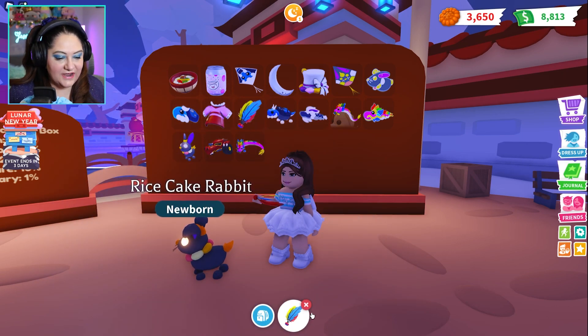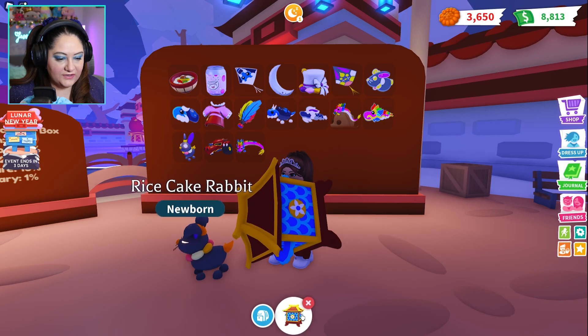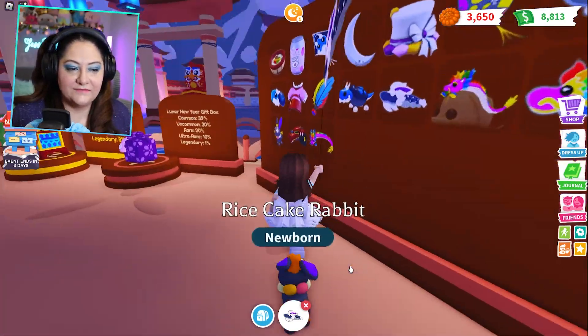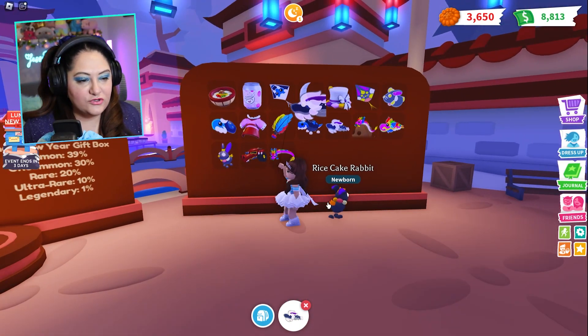Come on, we want that dragon! Dragon, dragon — a Dragon Kite! Okay, well I got the midnight one. That's okay — I'm gonna have to play some more to try and get that legendary rainbow dragon.